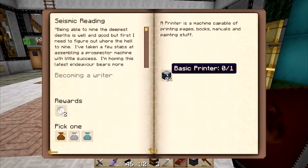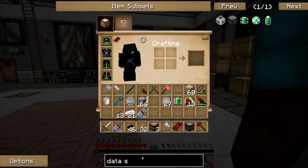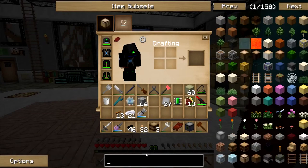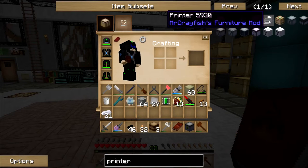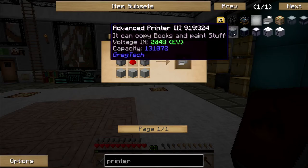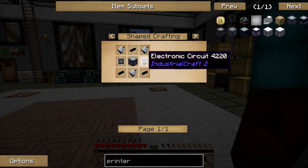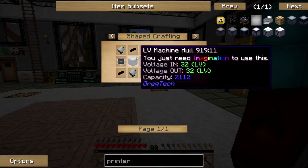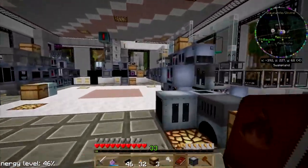We're gonna try to work more on this seismic reading thing today, so I need to make a printer - just a basic one, it said. A basic printer. I need three electric motors, three tin cables, an LV machine hull, and two circuits. Let's go down here and check my boxes.